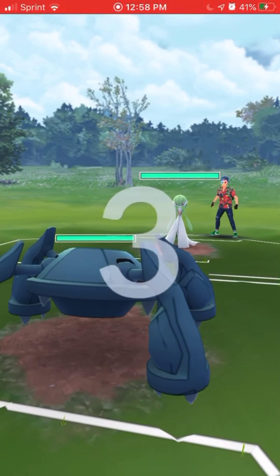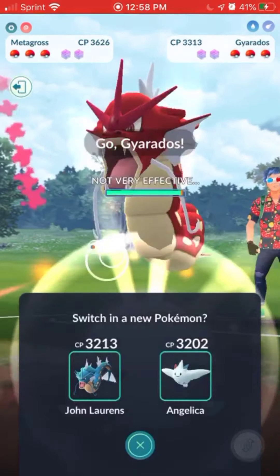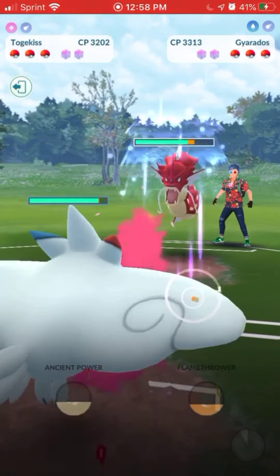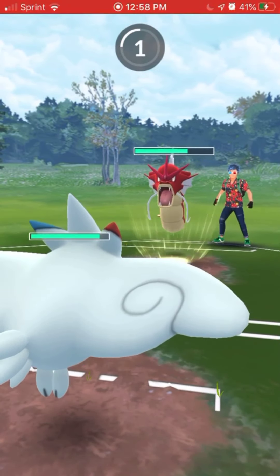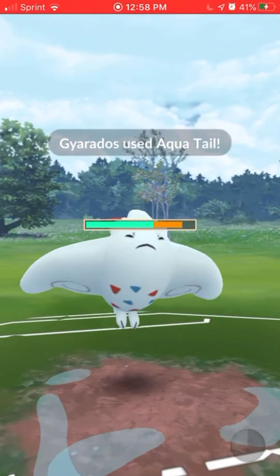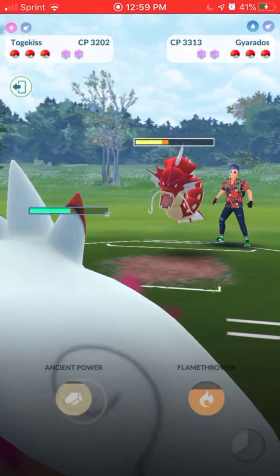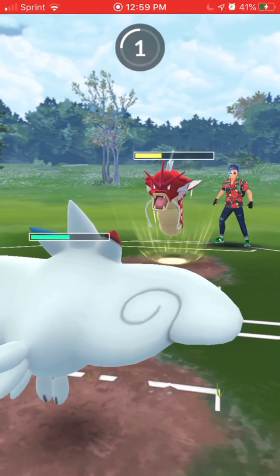We're up against a Gardevoir, which is a really good lead for us with Metagross. They back out immediately and go into their Gyarados. My Gyarados has Crunch right now, which is not a very good quick move. If you're running a Gyarados you probably want Dragon Breath or Waterfall, but not Crunch — and that hurts us a few battles later.